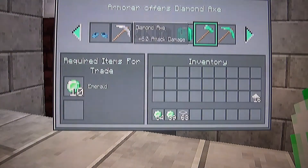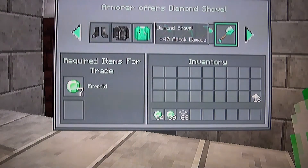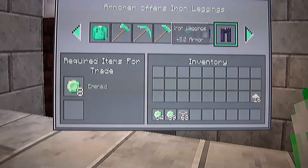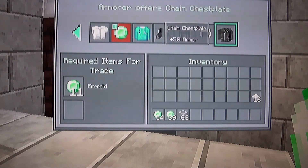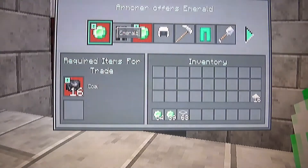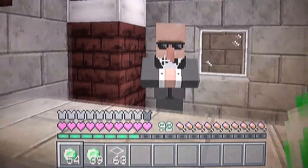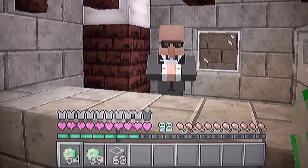Same with any other villager. Look at all these — these are with no enchantment so that's good. It says armor but he sells tools too, so that's cool. Alright, thank you so much for watching and goodbye for now.